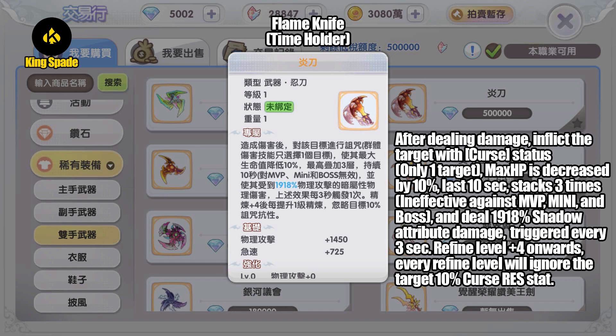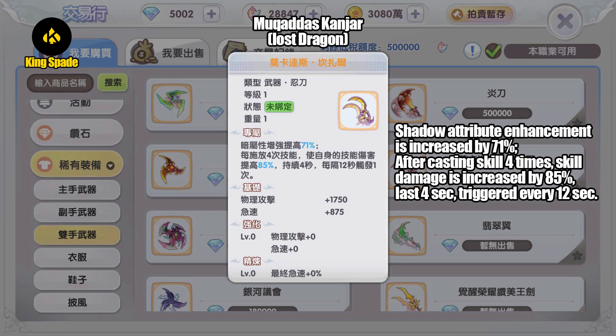Next, gold weapon dropped by MVP Time Holder — Flame Knife. After dealing damage, inflict the target with curse status. Only one target is selected. Maximum HP is decreased by 10%, last 10 seconds, stacks up to three times, ineffective against MVP, mini, and boss. Deal 1,980 shadow attribute damage triggered every three seconds. When the weapon refine is +4 and every refine level onwards, will ignore the target's 10% curse resistance.